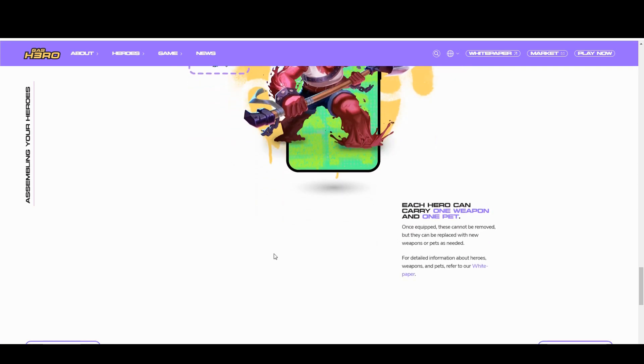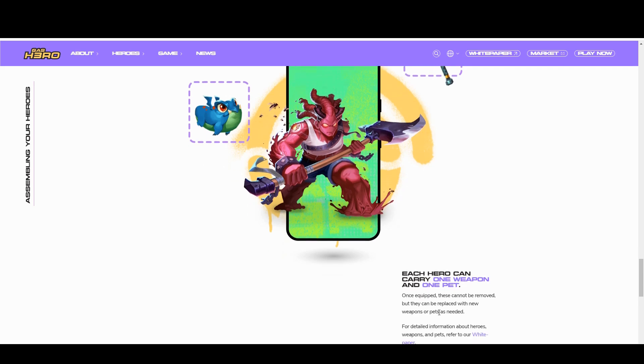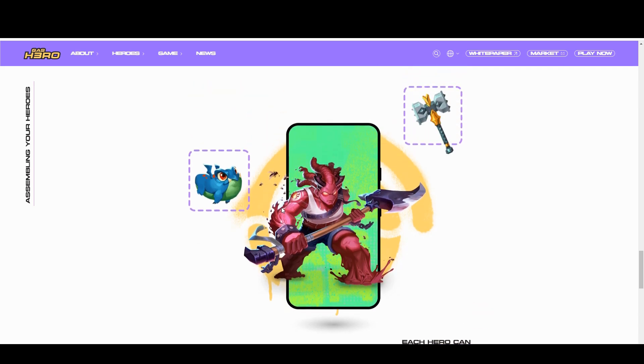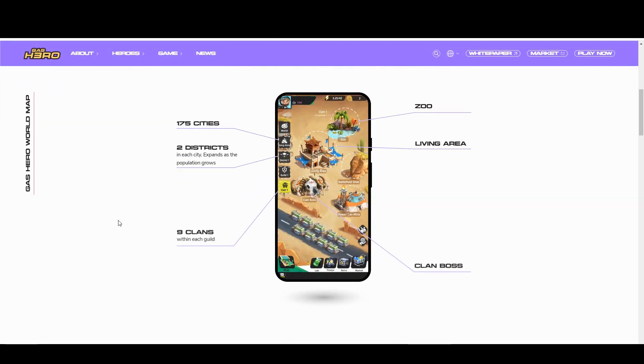Heroes can carry weapons or pets, but once equipped these cannot be removed — you can put in new ones, but the original stays. Presumably weapons and pets are consumed over time as well. So apart from the Genesis characters, all this stuff is being used up. You're potentially spending a lot of money creating these things. I think permadeath is quite an interesting model for blockchain games, but I don't think it's something you should build into the foundational DNA of a game — particularly when you're asking people to spend this kind of money.